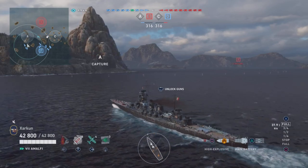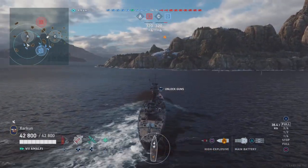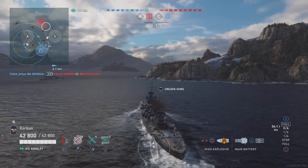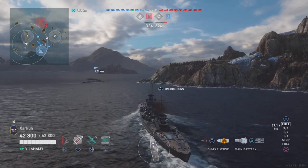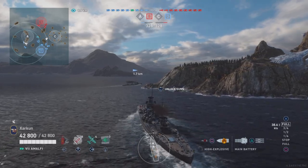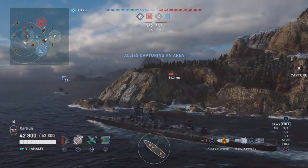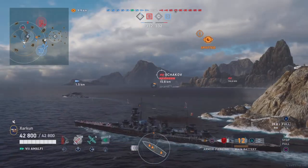On World of Warships Legends, the Amalfi has access to armor piercing and high explosive, whereas on World of Warships PC, it has access to semi-armor piercing and armor piercing. And there are some significant differences between these three shell types, and we're going to explain them all in detail, starting in this game with an explanation of how high explosive and armor piercing works. I realize probably most of you know how they work, but I'm going to explain them anyway, because there may be some things you don't know.